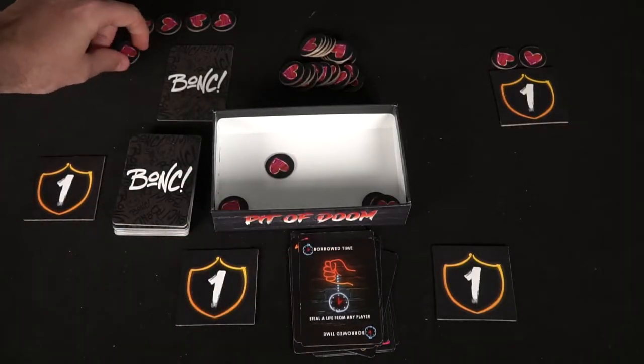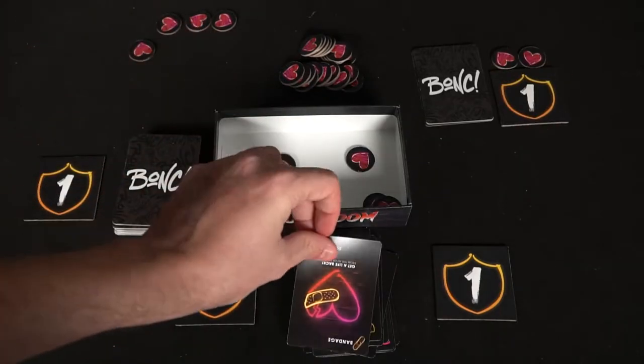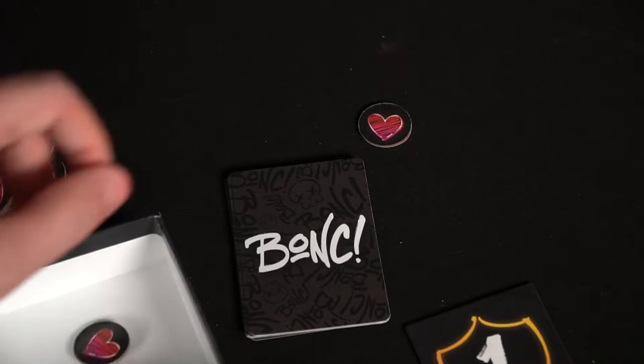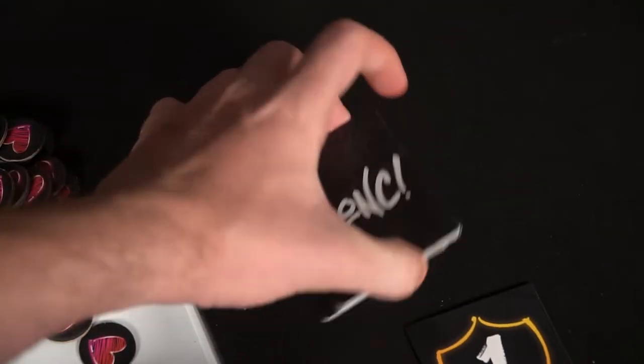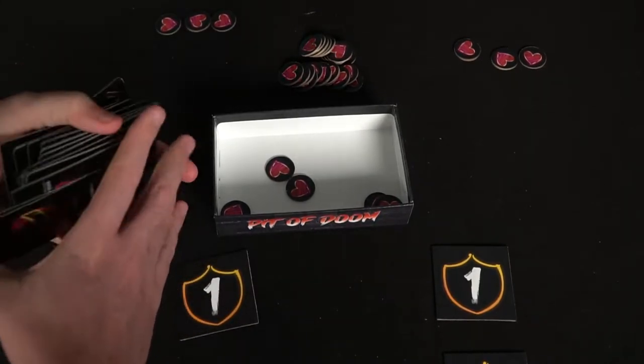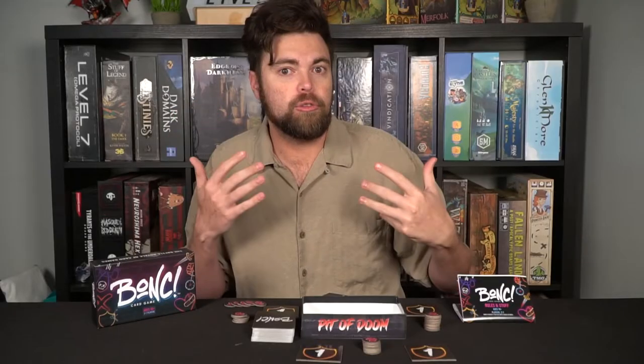There are also other cards in the game. Borrowed Time lets you steal a life from a player just by playing the card, or Bandage, which will let you get back a life. There are Defensive Cards which let you play on other players' turns — if they try to bonk you or steal a life from you, you can play a Defensive Card to prevent that. There's also the Blitz Card, which attempts to do one damage to all players. If there are still players remaining when all cards are played, shuffle the deck and deal out ten more cards, removing eliminated players.